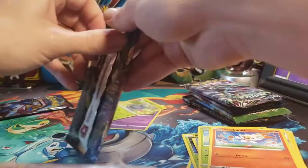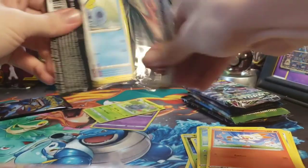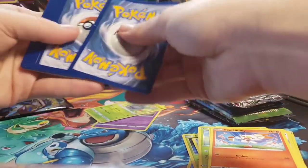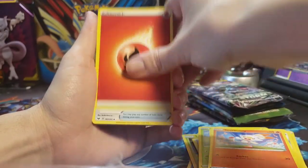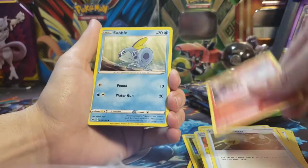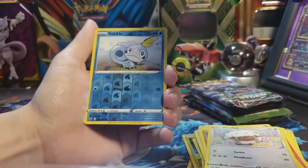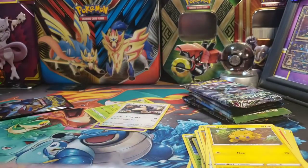All right, second Sword and Shield pack — Lapras on the front. We started off with a Fire Energy, a Switch, Energy Retrieval, Heatmor, Sobble, Blipbug, Baltoy, Wooloo, Joltik, Reverse Sobble, and on the end just a regular Rare Snorlax.